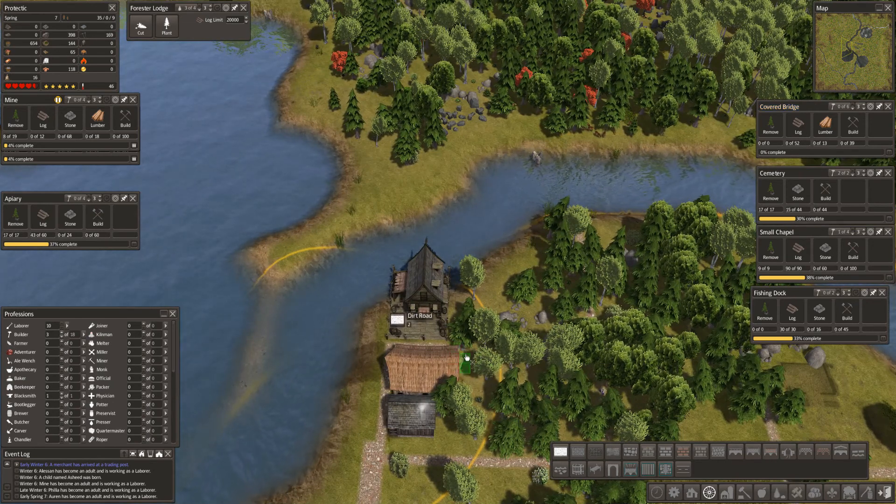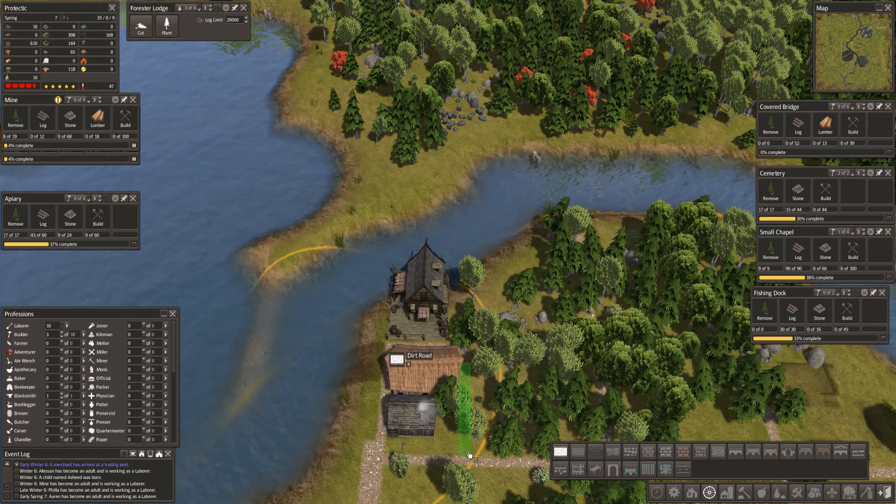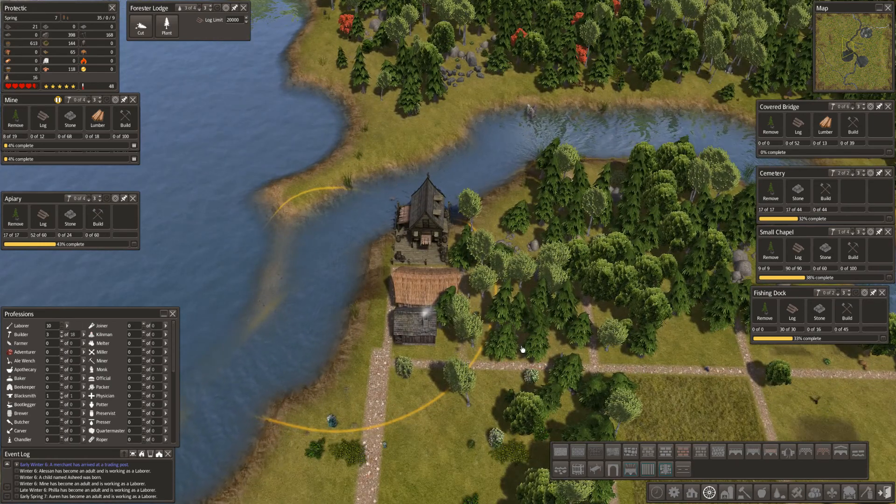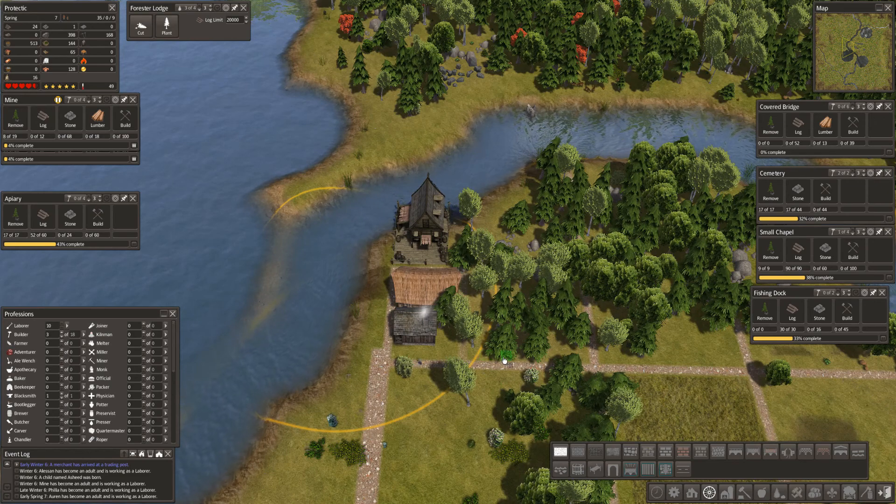How close can I get? Let's get to there and then to there, and I think what I'm going to do is to put a stockpile here. How many is that? One, two, three — hang on — eleven. That's fine.